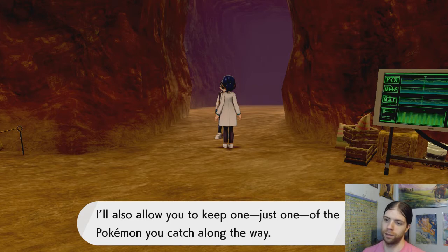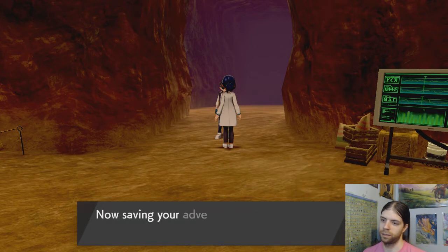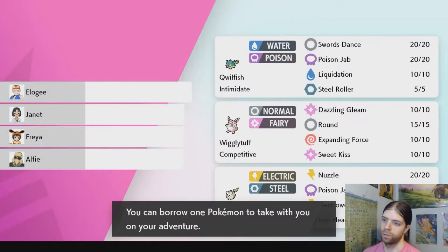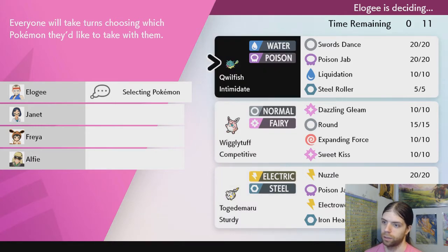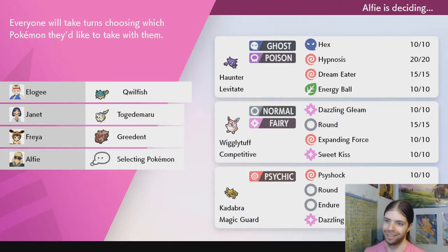I'll also allow you to keep one of the Pokemon you catch, so we can only keep one Pokemon we catch. Would you like to embark? Sure. Does it cost anything? Let's save. You're still new, so we suggest trying alone just to get familiar before you invite some friends. Oh, we're not inviting the others. I gotta select... I only have 15 seconds to decide! Let's go with this Qwilfish. Alright, so that's what we got.